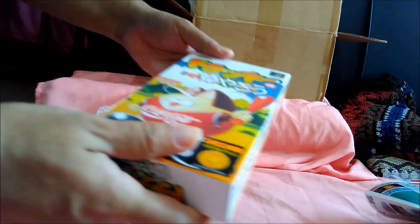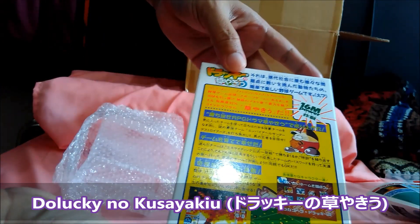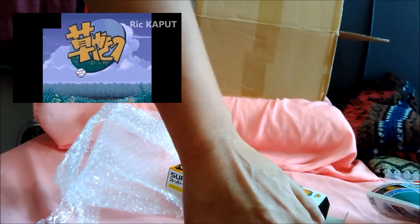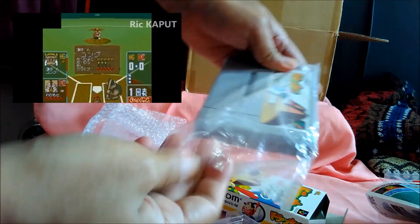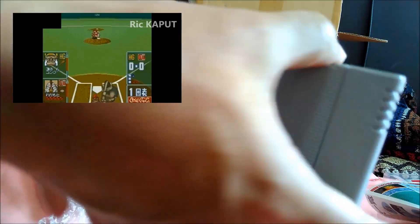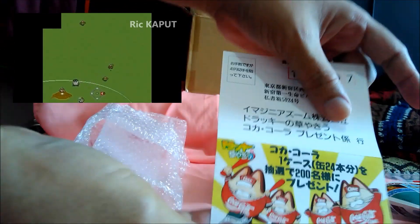CIB — complete in box with everything inside. The third one — I'm sorry, I've forgotten the name of this. I don't know, it's a baseball game and some cat wearing a Coca-Cola outfit on the outside. You may ask why I buy this — because it's a very funny baseball game. I tried the ROM. You can throw special powers and this and that — it looks like those arcade baseball games with special powers. It looks interesting. I'm not a big fan of baseball but I know how baseball is played.